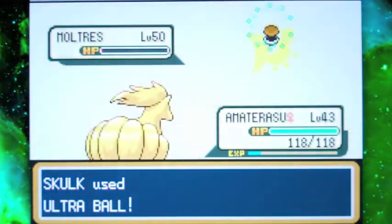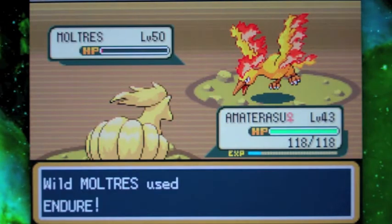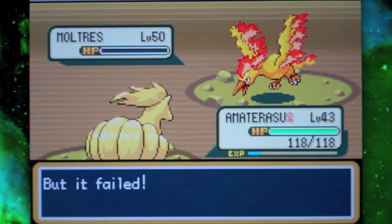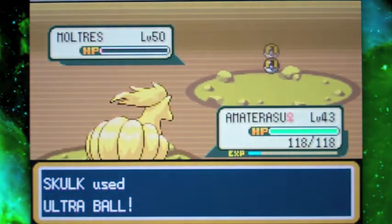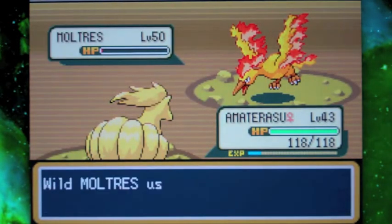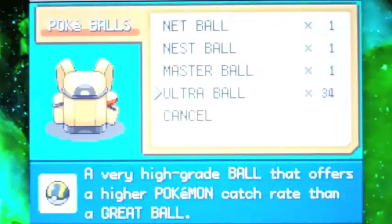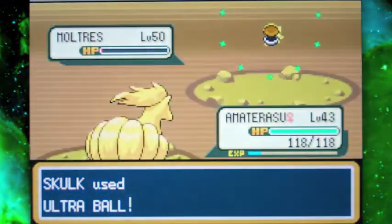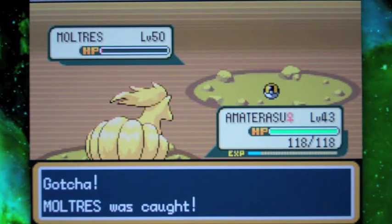Come on Moltres, please — you're my last legendary bird. Endure is not going to work anymore, just get into the Pokeball! Come on... yes, yes, yes!